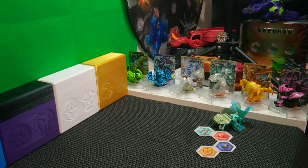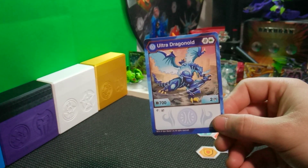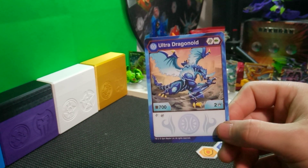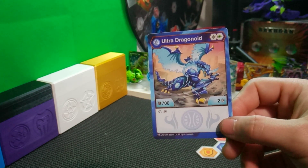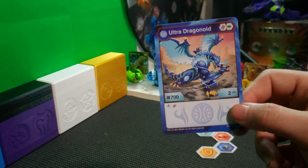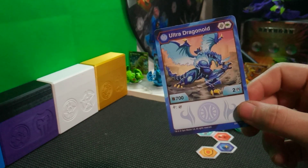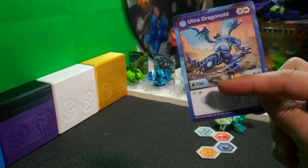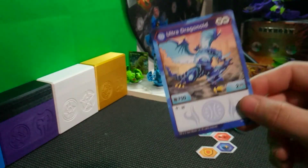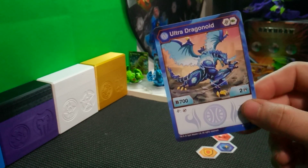Moving along, I do want to take a look at the Dragonoid card. It has a Baku core line of a helix and a regular fist — pretty interesting — B power of 700 with 2 damage. And then the exact same thing that we saw with the Aquus Hydrus in the last collection pack unboxing, except this time it's with a helix. If it lands on the Baku core, it has the Baku gear symbol — so I'm assuming that means you can play a Baku gear from your hand on that Bakugan for free, like the active Bakugan. But I don't know — I can't confirm that, I don't know the rulings.